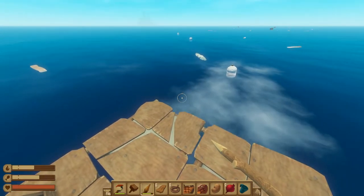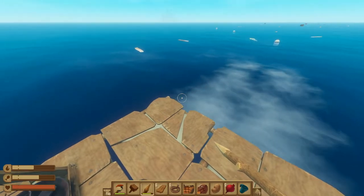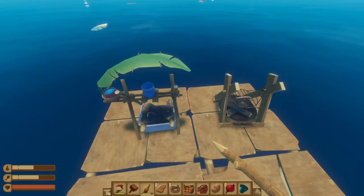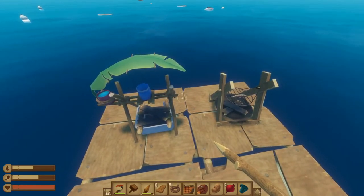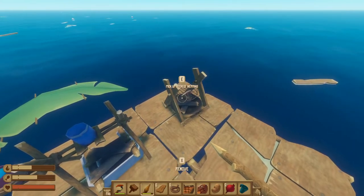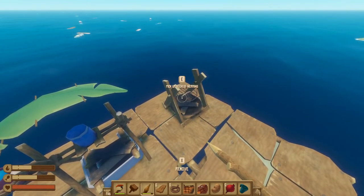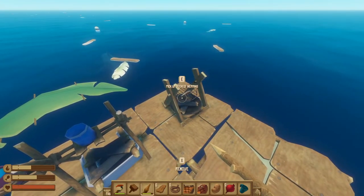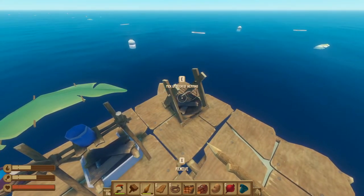If you find the shark attacks to be annoying or hard to deal with, you can lower the difficulty of the game. On peaceful mode, the shark does not attack your raft at all. Also, your food and water depletion is dependent on game difficulty — when you lower the difficulty, your food and water will last longer. It's about a 40% reduction: your base hunger bar lasts about 18 minutes on normal mode, about 30 minutes on peaceful and easy, and only about 14 minutes on hard mode. Your thirst does reduce a little bit faster than your hunger bar, so keep that in mind.